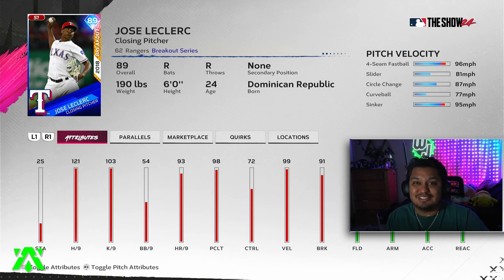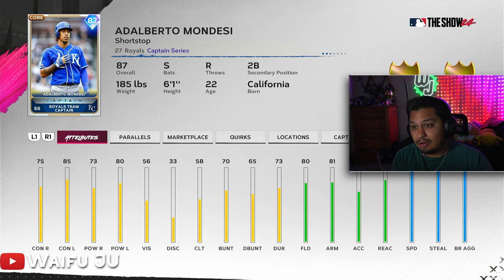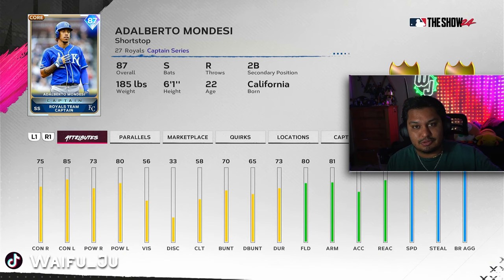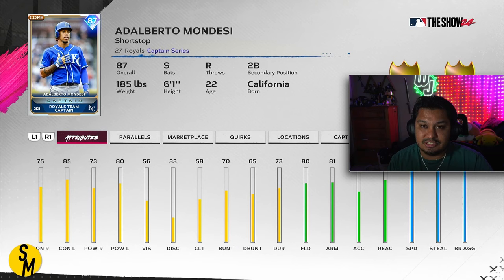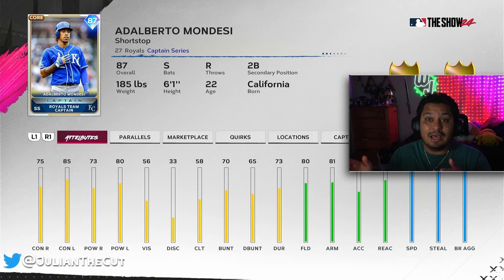Another must-have is the Captain 87 Adalberto Mondesi — you've probably faced him a lot in ranked seasons. He's a really good card for an 87: solid fielder, switch hitter, and shortstop is a position that is really tough right now. Middle infield is difficult — cards like Rich Aurelia and Jimmy Rollins take a lot of collection work. In the meantime, this is a 100% free captain card that's also core, so you can use him the entire year, with max speed at parallel one.